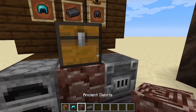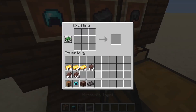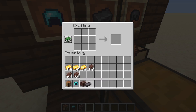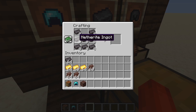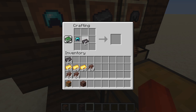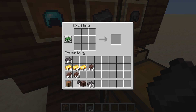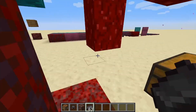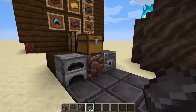Then you grab your diamond helmet and put a netherite ingot in the crafting grid with it. You don't craft netherite armor from scratch — because it's so rare and annoying to get, they made it so you have to get your diamond armor first and then put a netherite ingot in to upgrade it. You can also upgrade your tools, which is super cool.